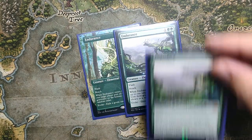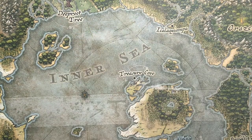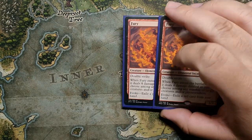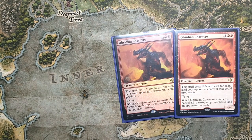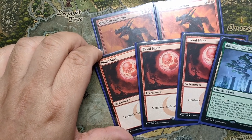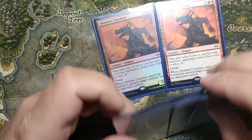The sideboard: three copies of Endurance — really solid graveyard hate that can also come in as an additional threat in some sticky situations. Two copies of Fury — insurance versus all creature decks; with four Furies in the 75 my odds of winning those matchups is always going to be pretty solid. A Tron package with two copies of Charmore, alongside three copies of Blood Moon and also Boseiju. Similar things for Amulet as well. This is also the reason why we're playing the two-split of basics. Maybe you could play the fourth Blood Moon but I wanted to diversify.